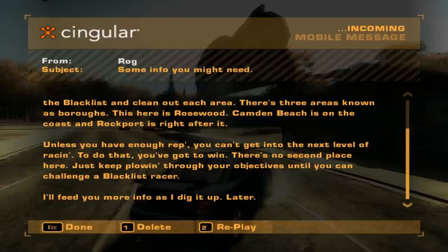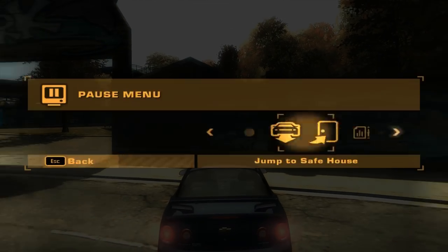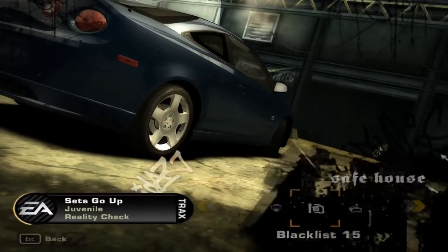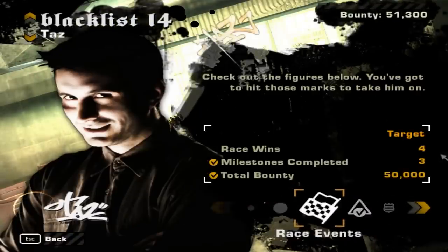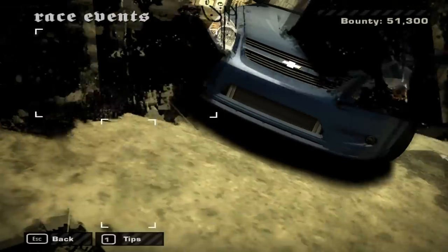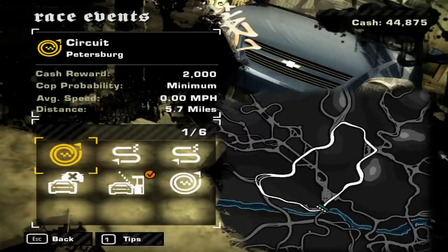You can't get into the next level of racing without winning — there's no second place here. Just keep plowing through your objectives till you can challenge a blacklist racer. Raz clued us in that there are three major zones in the game and we're just stuck on the first one. Anyway, this is it for the episode — we completed our three milestones and the Tollbooth race. I'll do the remaining five races off camera, and next time around we challenge Taz. Catch y'all later!